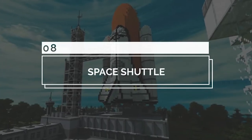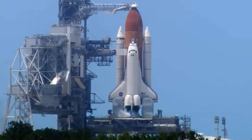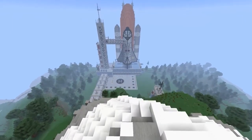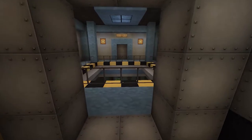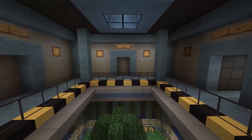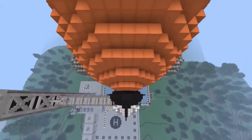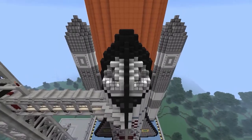Number 8: Space Shuttle. Although shuttle liftoffs are few and far between these days, you can still experience the thrill of a shuttle and its base by viewing the creation made by Corpe. This astounding build consists of a large base with secret rooms and Easter eggs that all lead to the landing pad where the huge shuttle awaits. You can even take the elevator up to the cockpit of the shuttle in preparation for a real live takeoff.